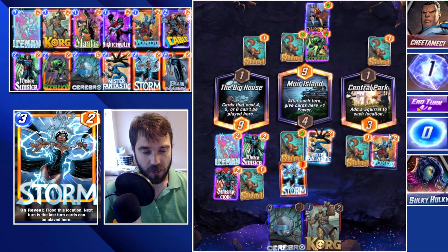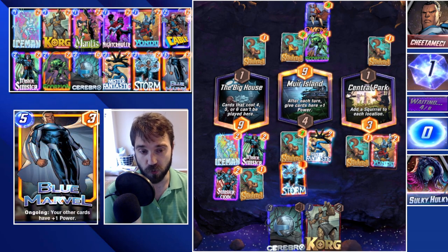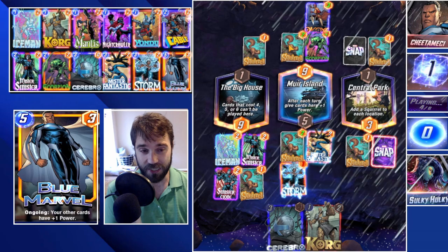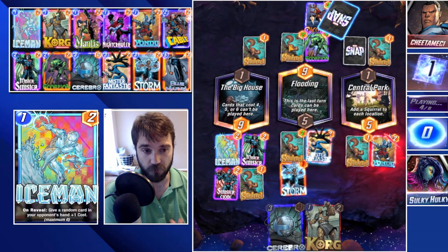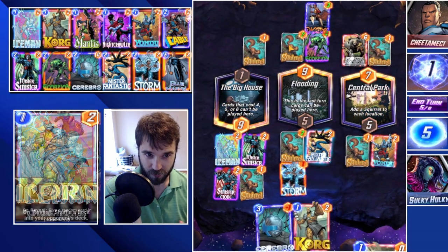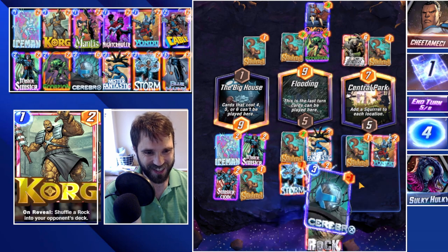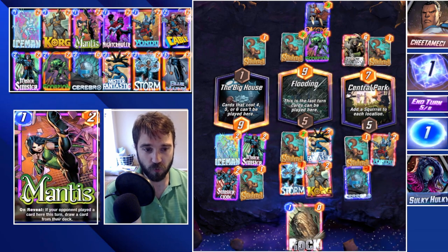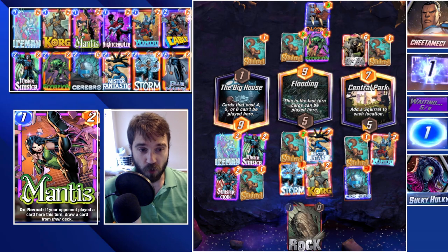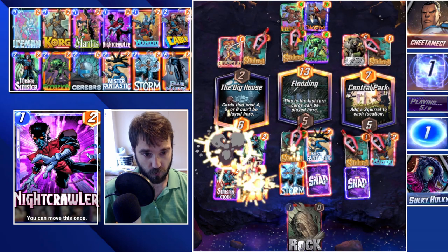We go with Yondu first, then Korg next turn to change the location away from Mer Island. They'll probably push more resources there, but we're going for wins in the Big House and Central Park while contending in the flooded lane. We destroy their Hell Cow — a really big late-game power push — they use Rockslide to shuffle quite a few rocks into our deck. We immediately draw one. Let's go with the Cerebro — we do Korg into the flooded location, buffing everything by two. Killmonger is huge.